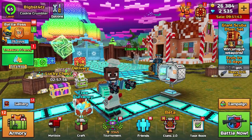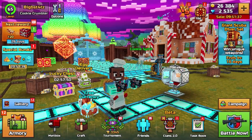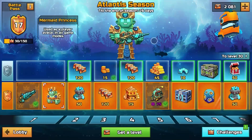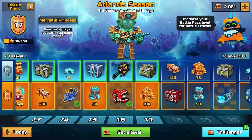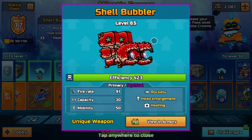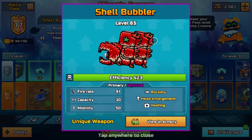What's going on guys, my name is Anthony or BigBestats and welcome back to some more Pixel Gun 3D. Today we are going to be reviewing the Shell Bubbler, which is actually from the battle pass here — the Atlantis season. The Shell Bubbler is one of the first few weapons in the beginning. It looks very cool, shoots rockets, has a head enlargement effect, and it does healing.